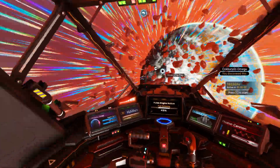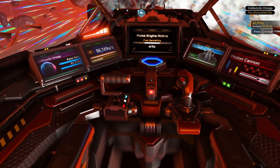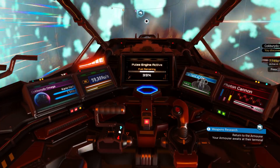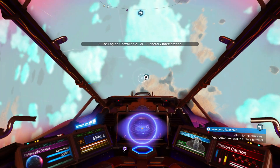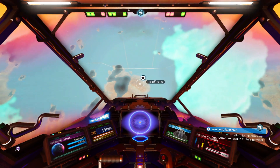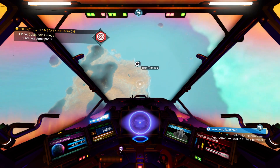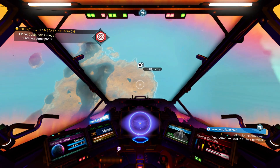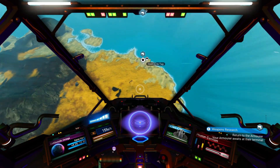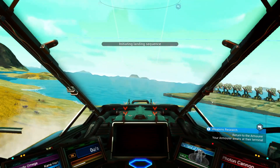You probably noticed I have the color screen mod on here. Basically I've added some mods here and there. My scanner's a bit cleaner, things like that. If people really want to know more about mods, I can do some videos on them. I thought the coloring of the screens was cooler than just the boring, weird-ass color they had before. It's such a colorful game, yet their display panel was so not colorful.